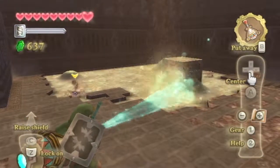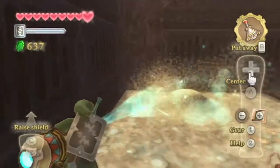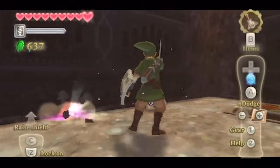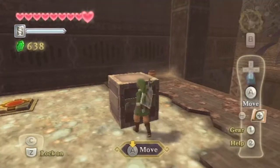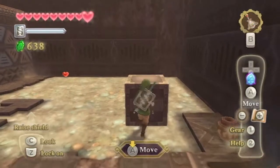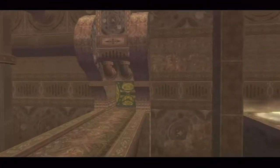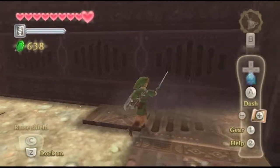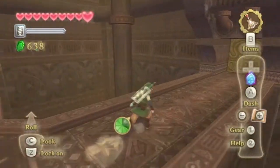Good news is I got a lot farther than I thought before I got stumped. The bad news is I'm stumped — I have no idea where to go next. That switch might be very helpful. For reference, I'm in the second room of the Lanayru Mining Facility. I think that switch, if my suspicions are right, should... Yes! Open that door. I had a feeling we'd have to come back here at some point. I just forgot about using the Gust Bellows here. So we're stumped no longer — we can finally make some more progress.